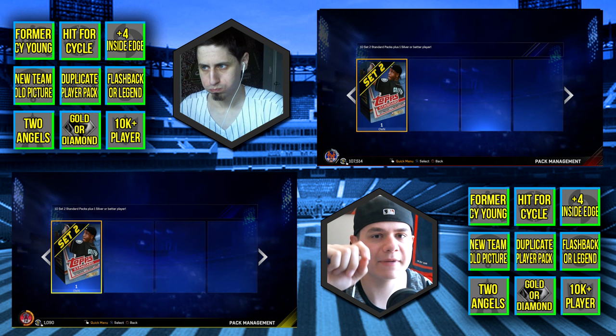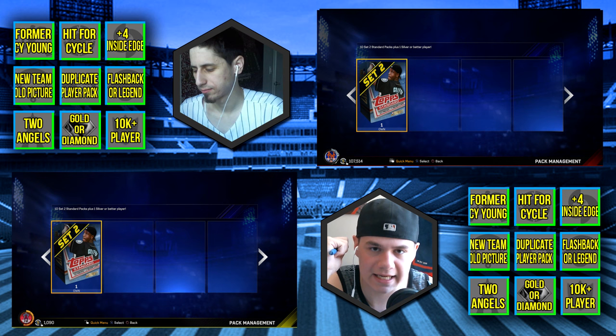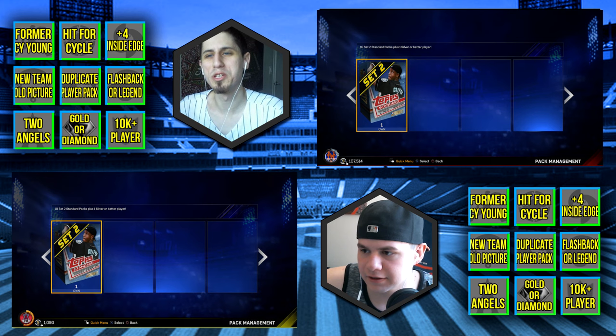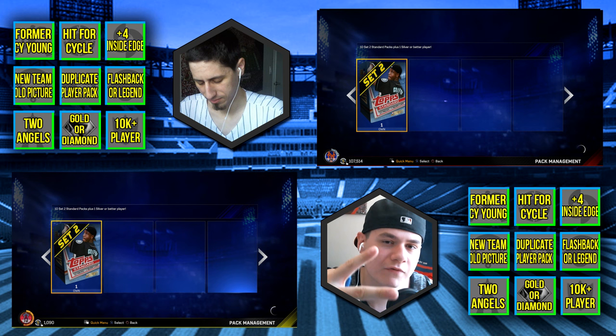There's gonna be a 3x3 board and the goal of the game is to fill out as many spaces as possible. It's not like bingo where you have to get it all in a line — we just need as many spaces as possible. Looking at the spaces, we need to get a Cy Young winner, we need to get somebody who's hit for the cycle, we need a player with at least a plus-four inside edge to his overall, and we need a new team old picture — a guy who's on a different team than the picture on his card.